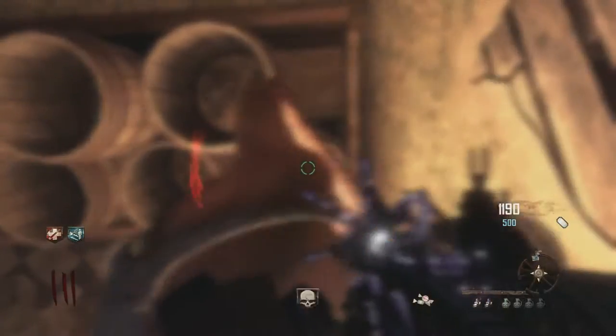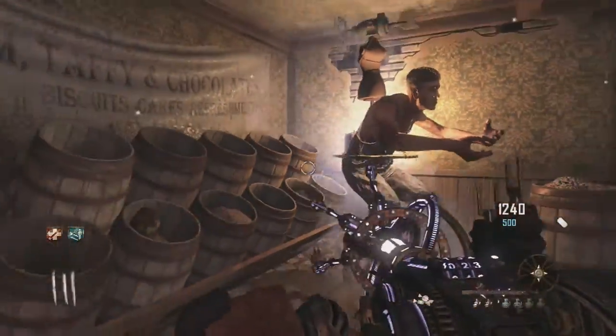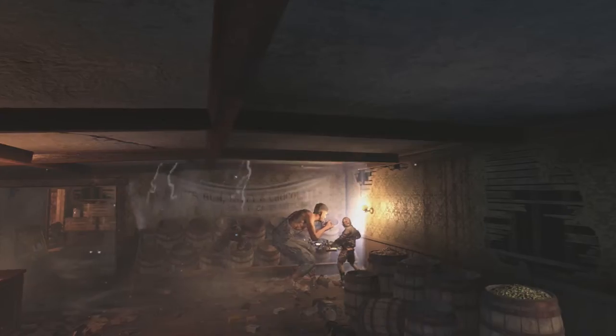What you want to do from then is you want to get a zombie to come up from behind Leroy and then start running into him. Once he's starting to get pushed into the corner, you want to start jumping, and make sure you're shooting the Paralyzer, then jumping. Just keep repeating that.